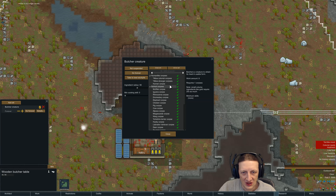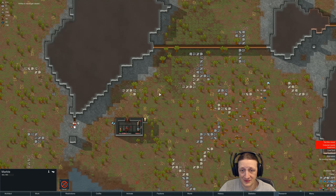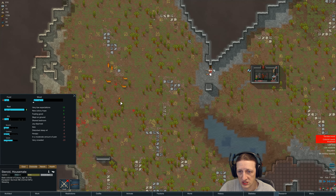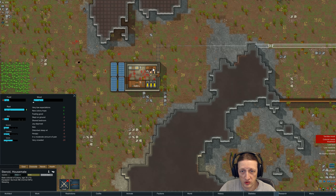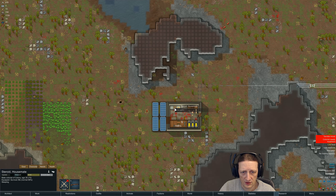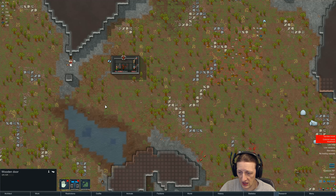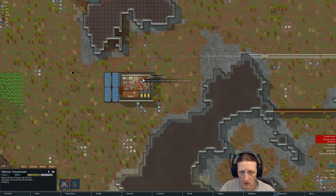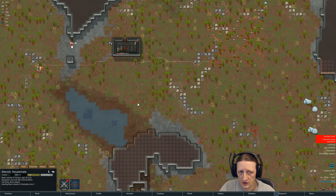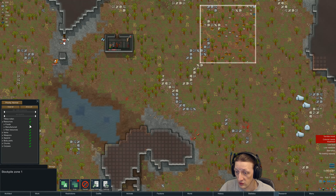We want to turn off butchering of humans - I could have sworn I turned that off but I guess I did not. Steroid, how are your needs? Your rest is actually pretty darn high. Let's see if we can butcher that deer now. No path - oh it's because I forbid that. I meant to click on it and unforbid that. There we go. Need materials - is the deer rotting? No. So haul the buck - how about that? I need to turn food off on that.